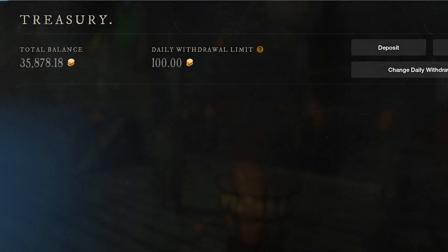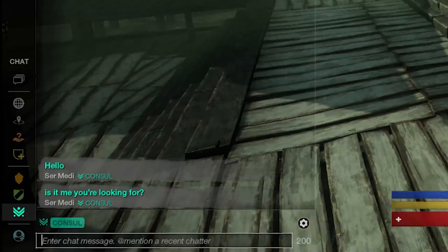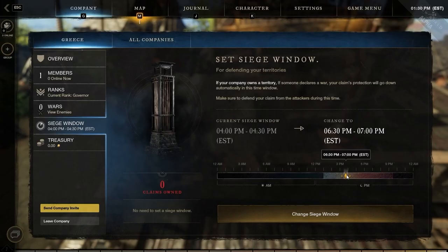Permissions include access to the treasury, managing army rosters in territory wars, and even getting access to the Consul chat if you are that rank, which is separate from the regular company chat. We also have the mechanic known as the siege window function, which comes into play if your company owns a territory, allowing you to set when your claim's protection will go down.